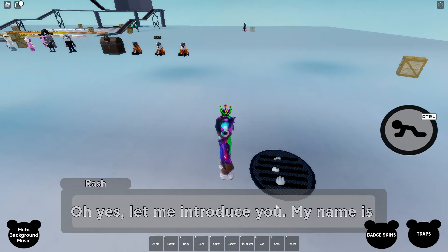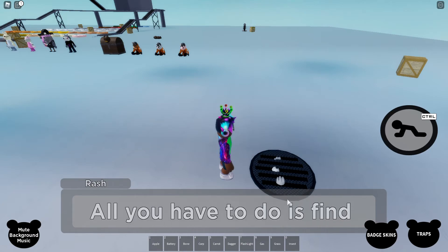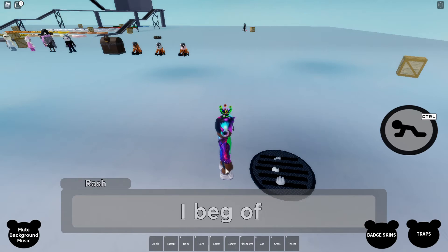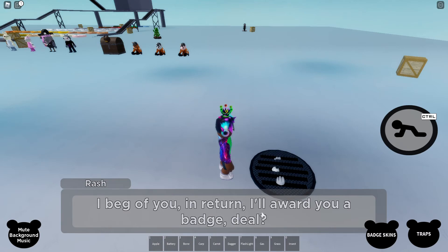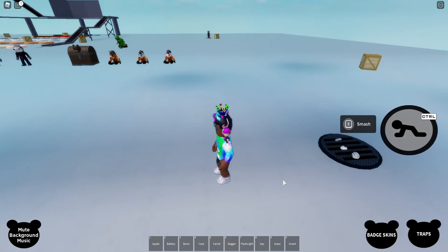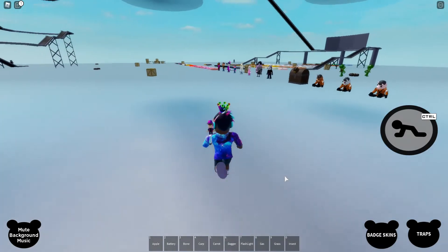Let me introduce you. My name is Rash. All you have to do is find a crowbar and smash this lid. So basically what you have to do is Rash wants you to find a crowbar and break off the lid so you can come out of here. I beg of you — in return I'll award you a badge. Deal? So then after Rash says that, you want to try and find a crowbar to smash the lid open and free Rash.